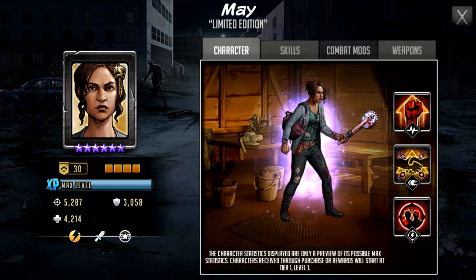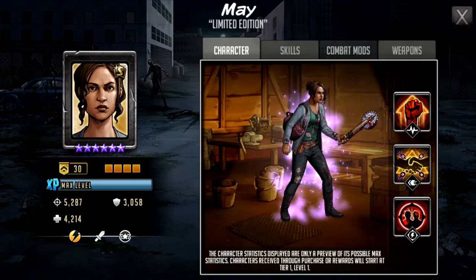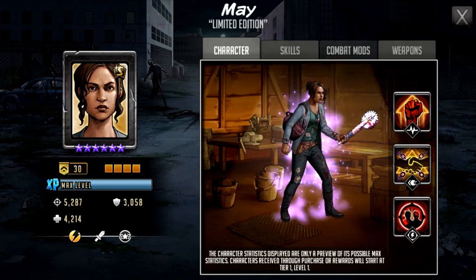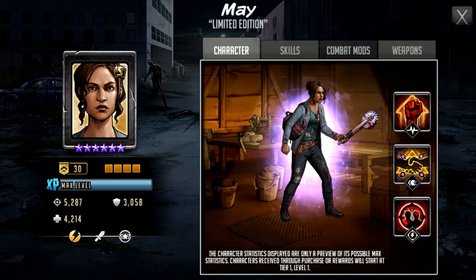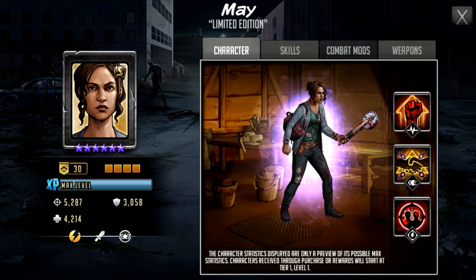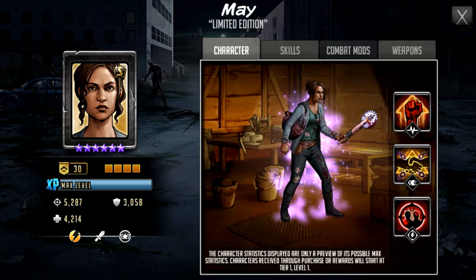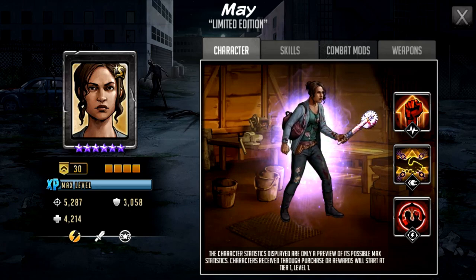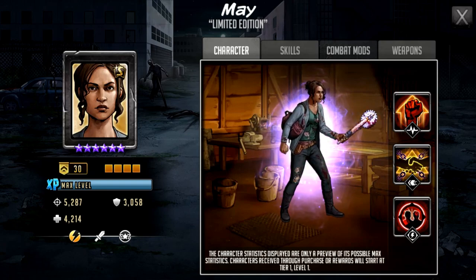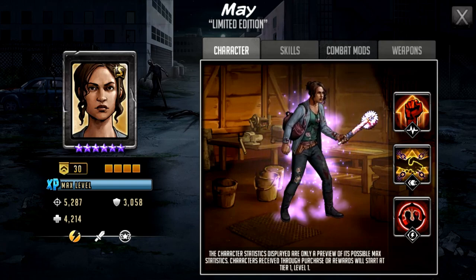Right now there aren't too many tough characters on defense teams that are new. We are starting to see a little bit of a rise — we're seeing Akira and Tara from the most recent War of Champions rewards — but May could be one for the future if a good tough defense team character gets released for free-to-play players, which just hasn't happened yet.